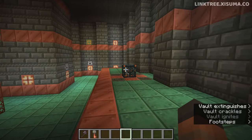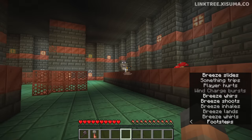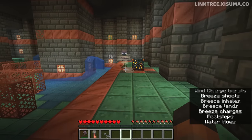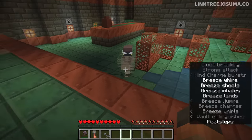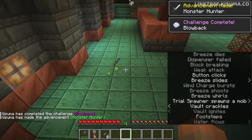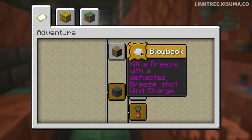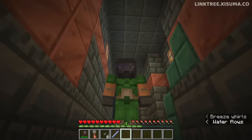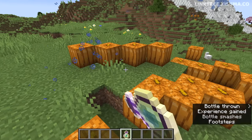Here we have a room with a breeze spawner, so switching to survival mode to try and kill the breeze with its own wind charge — deflecting one back directly at it. It is insanely difficult to get the timing right, but after about eight minutes the 'Blowback' advancement was earned. That one gives you 40 experience points and is the only new advancement to also reward XP.